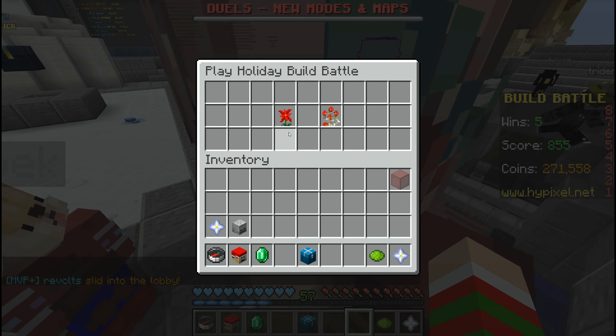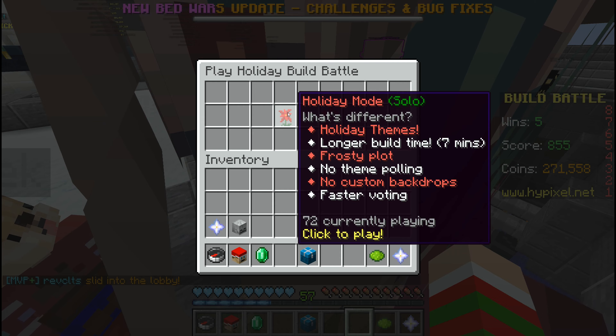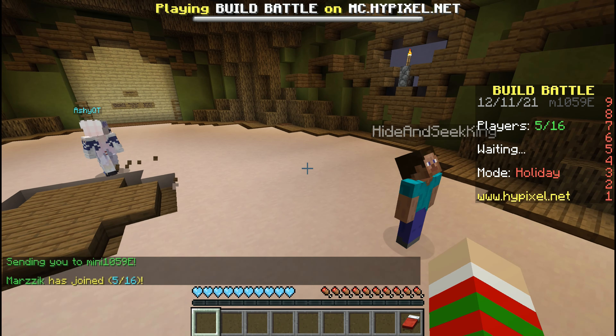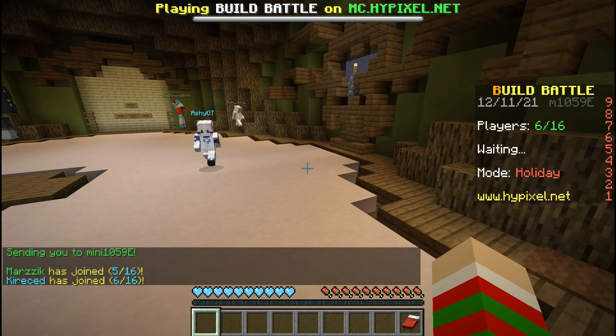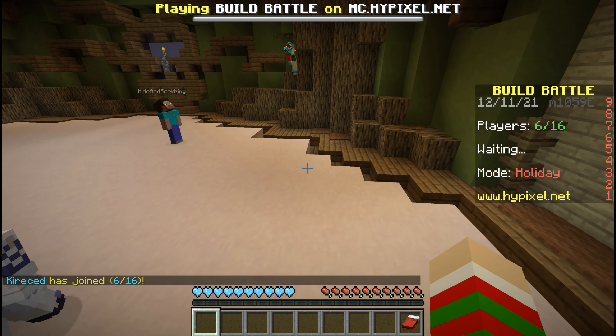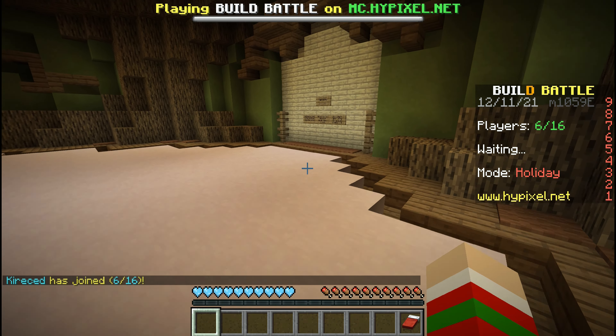Now the difference between this and regular is it's holiday themes. You have seven minutes instead of five and there's no polling. So it's holiday themes only — no polling for the themes — and you have more time to build. So we're going to go ahead and play this.